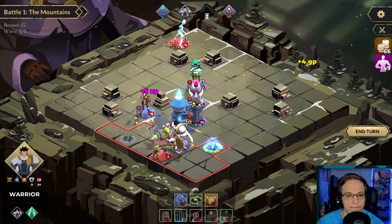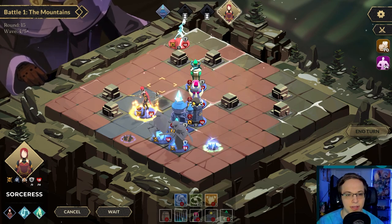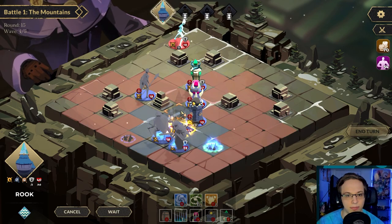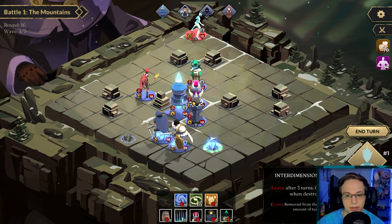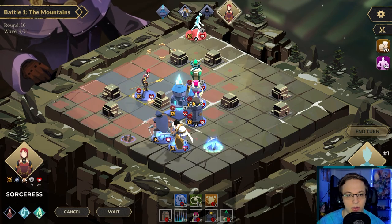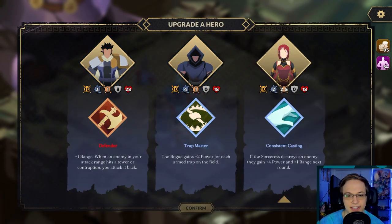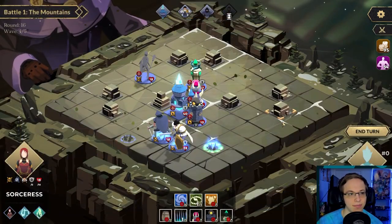Rogue goes there, you get that. We cannot really attack, I guess we can get closer. That extra movement thing — less movement — this thing's just running. Interdimensional thief — leaves after three turns, gives 25 gold when destroyed. Oh I see what you're doing. I can kill you there — there we go, chain lightning! Consistent casting — if the sorcerer destroys an enemy they gain four power and one range next round. Oh my gosh, yes please — I just want to get her crazy powerful.